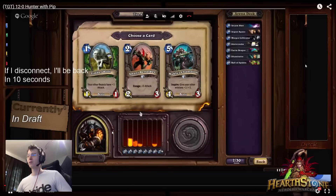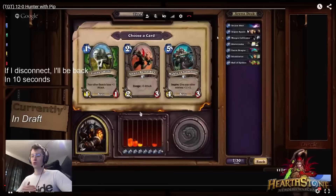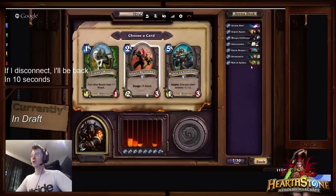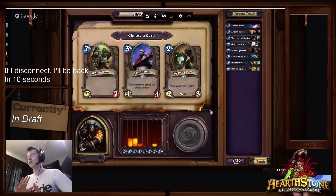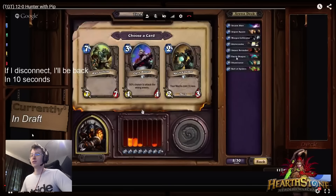Right now the deck is looking like it's going to be a very curvy Hunter — we're just going to curve out nicely. Sometimes a Hunter will have more reach and the curve is not so good, like 2-3 Kill Commands, 2 Unleash the Hounds, some endgame charge minions. But that is not the case here. We are drafting a very solid curve Hunter that has enough plays on turn 1, 2, 3, 4 — the four most important turns.